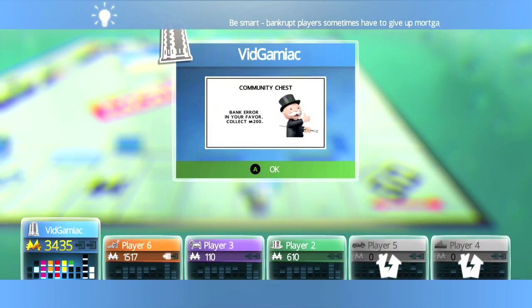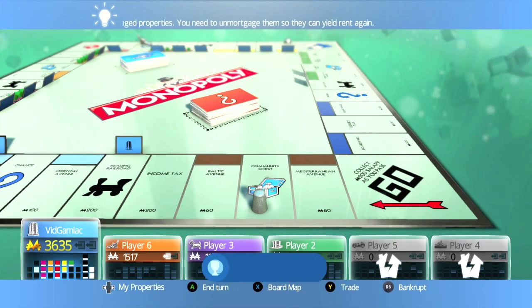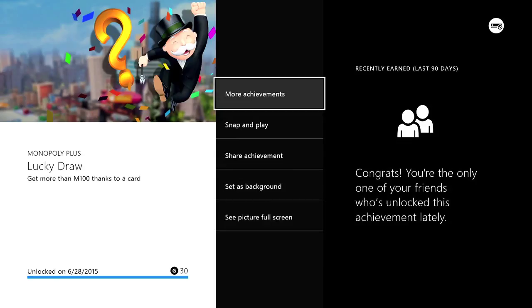Also, if you get a card that allows you to pass Go and collect $200, that also doesn't count. It has to say award $150 or $200. But once you get lucky enough to draw the card, you should get the achievement for 30 gamerscore, and that's all there is to it.